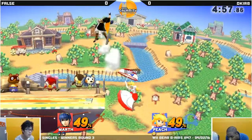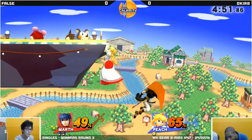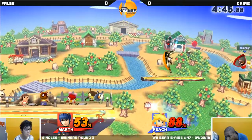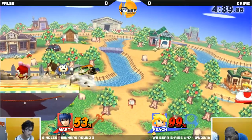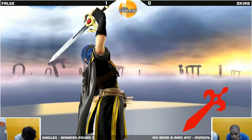False tries to edge out, but he comes through with the Umbrella and tries to find his way in. He does rack up in percentage and he's one stock down. Peach has a pretty good recovery, especially with that floating — it should be able to psych out Marth a little bit. But False is just throwing out these Dolphin Slashes so fast, preventing anything, and a Forward Air Tipper will be able to claim round one for False.